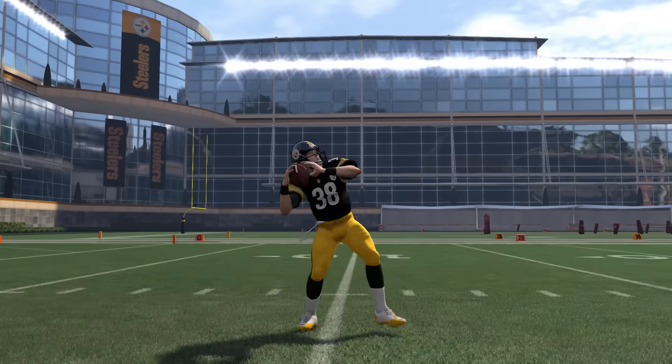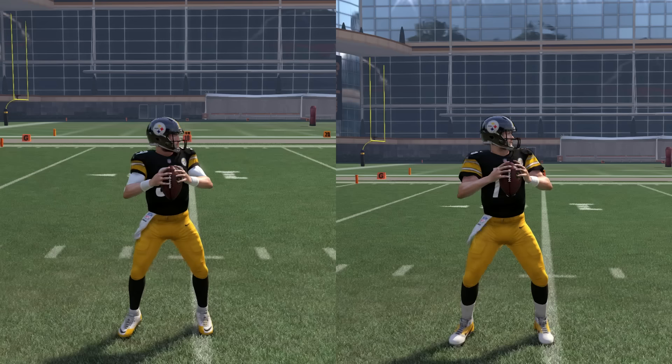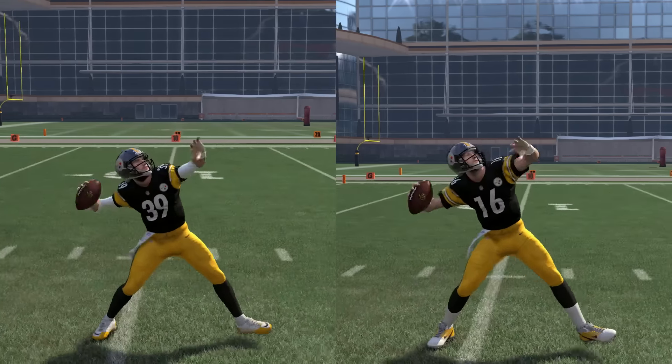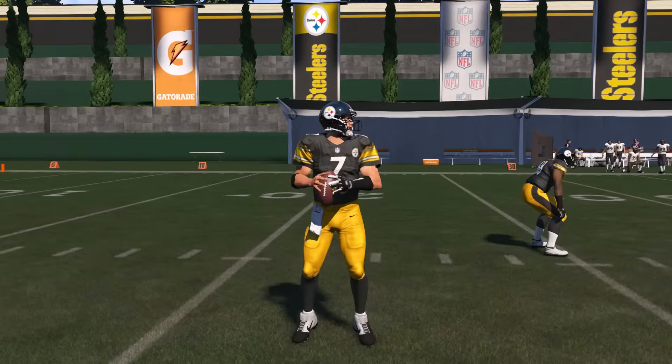I doubt that's the same as real life — I think they're different — but in the game they're the same. So if all you do is throw deep, you don't need to look at the rest of this video. Choose any quarterback mechanic and they're the same. There they are side by side, two different quarterbacks.